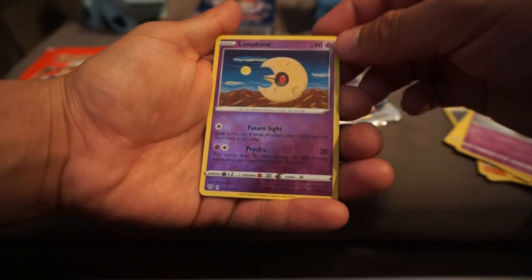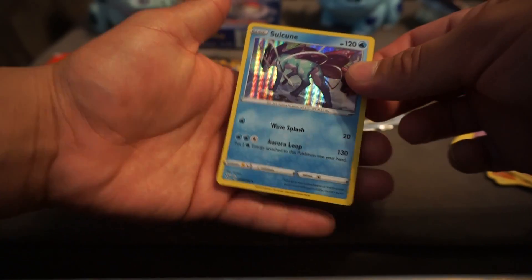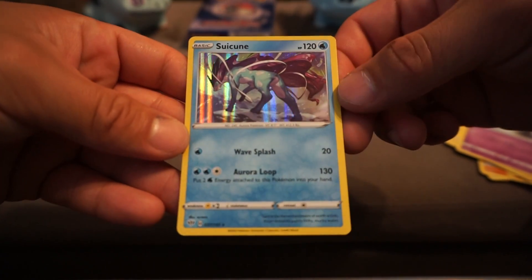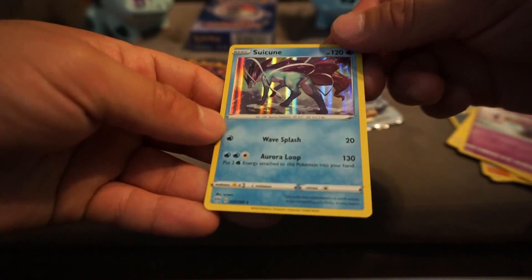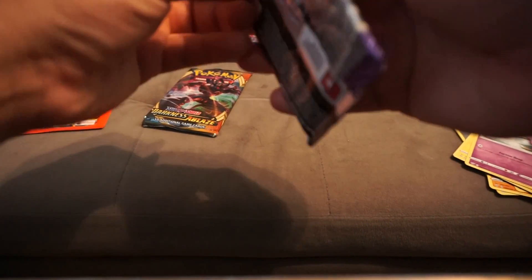I guess I want at least a reverse holo or something. Oh nice - something I don't have! Oh yes, yes - Darkness Ablaze came through! It's a little off-center but the whitening is fine. Nice! I remember when those were coming out, those barely came out in Pokemon GO with the other types. Good times.